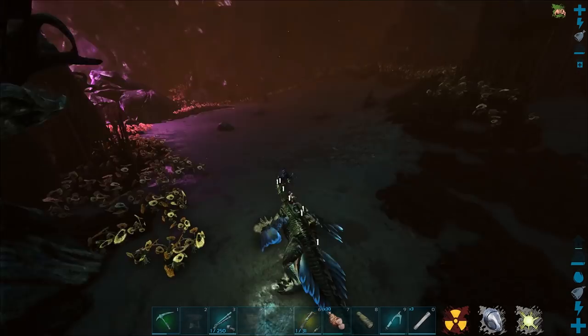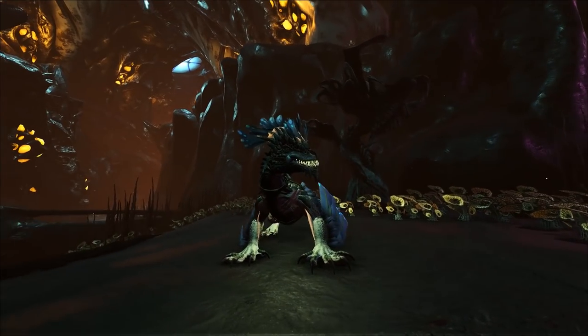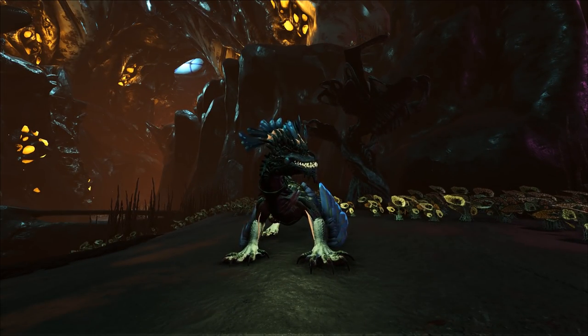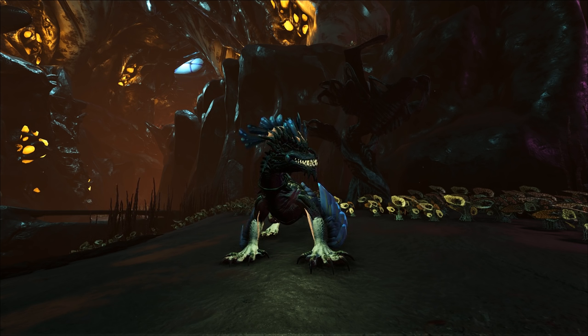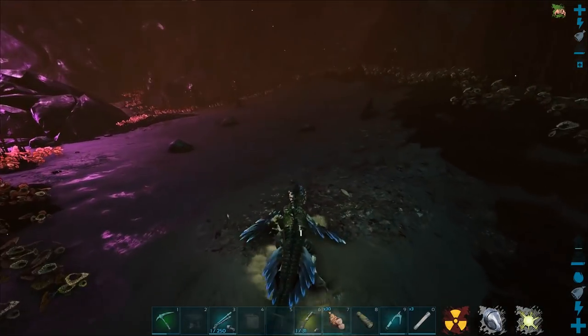I am looking to just grab whatever I can find, because if you guys didn't know, the Valentine's update got released for ARK, which means that you can find creatures in the wild that are pink, red, and white. I really want myself a drake that has the Valentine's colors on it. We got a Christmas drake, and I kind of feel like we can find ourselves a Valentine's drake.